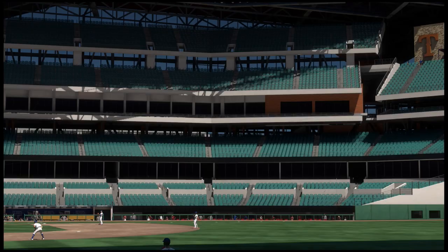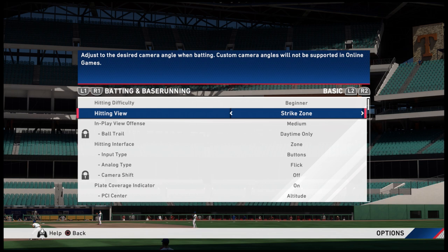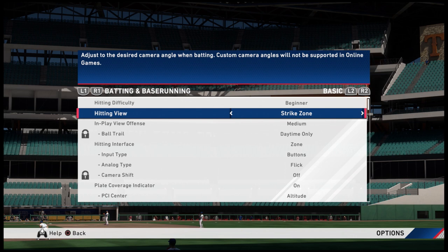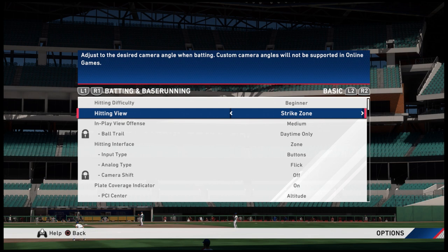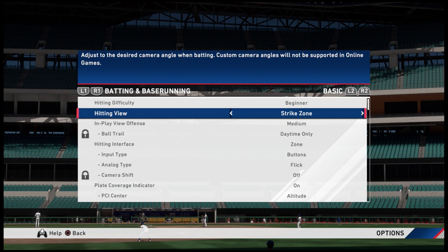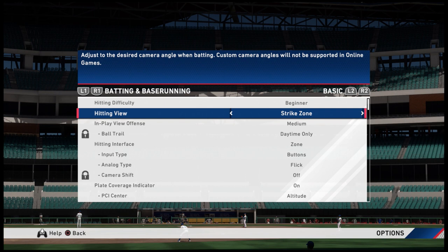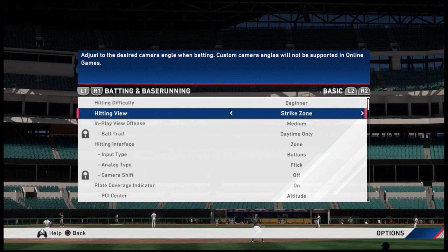Let's get into some practice. First, I'm going to show you the gameplay options and go over my settings. For me, I prefer strike zone view for zone hitting. I have learned how to use zone hitting from watching videos — McGunsky in particular is one of the best in the world and I learned from him. I want to give credit to him. I use strike zone view; I used to use directional and was a 17-time World Series player with directional, but I also used strike zone 2 and strike zone high every once in a while.